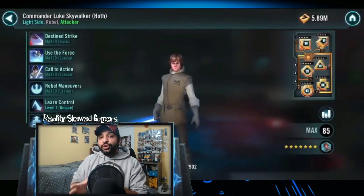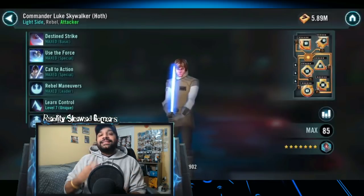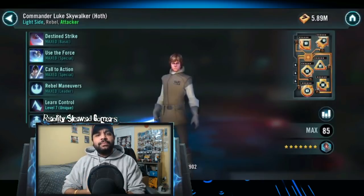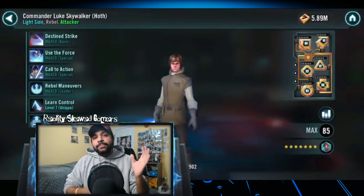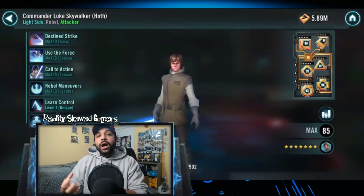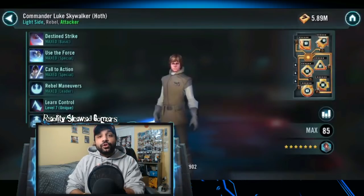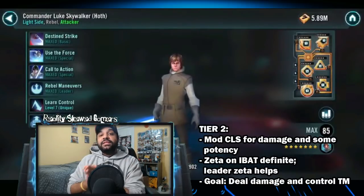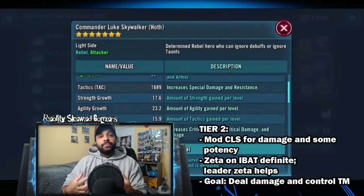We now get into tier 2. In tier 2 you are now playing against the Wampa as CLS. This is the point where you have escaped, recovered your lightsaber, and are trying to make your way past the Wampa. As mentioned in tier 1, your Commander Luke is a Commander Luke Skywalker Hoth, but everything about this character is going to be the same as your CLS — including the modding. So when you're looking at modding, you mod your CLS and this event unit will take on those mods.